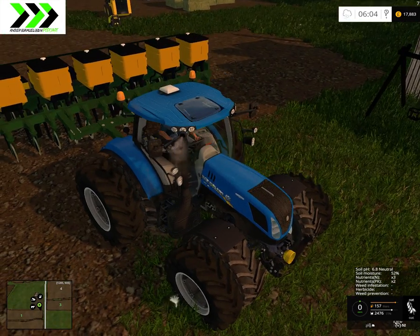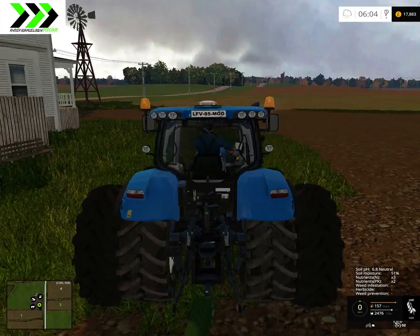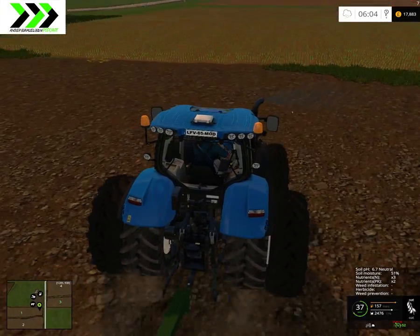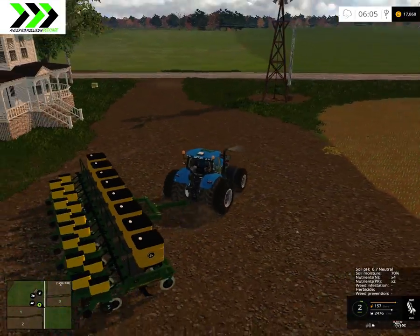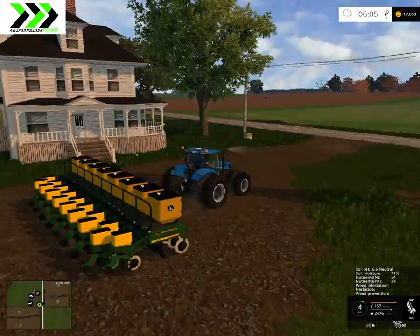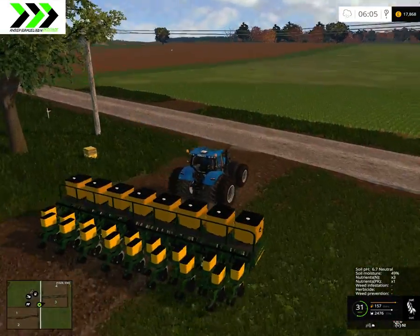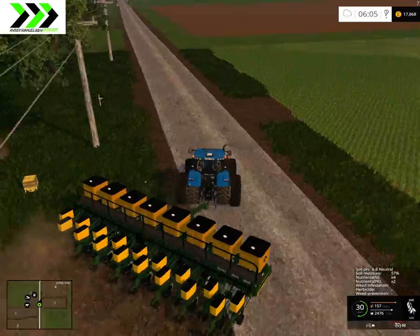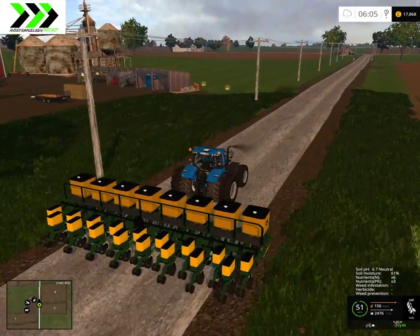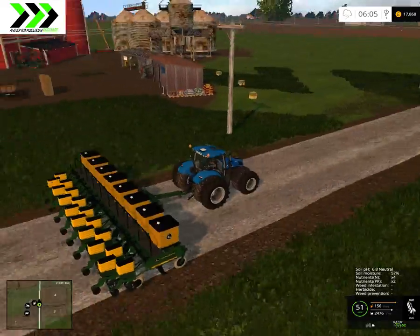Welcome to this episode of the Great American Farming Map. I finally figured out what was wrong with soybeans — it's the seeder. It doesn't work with the seeder, so I'm going to exchange this, drive it off to the shop, sell it, and then buy a new one.